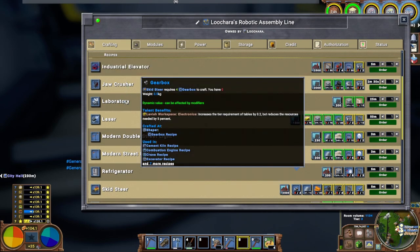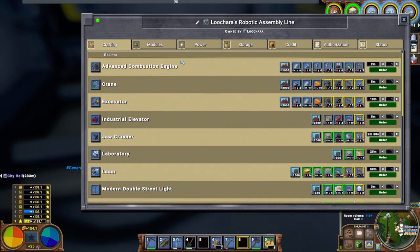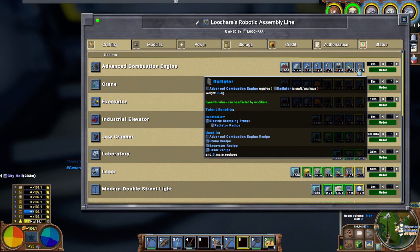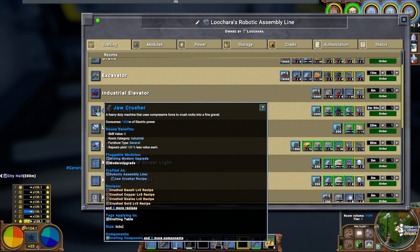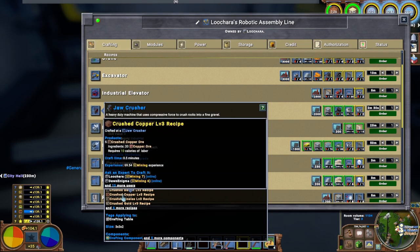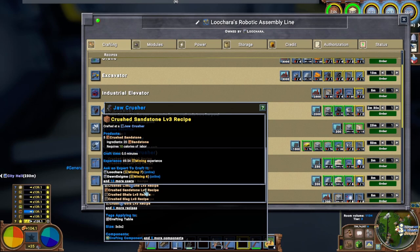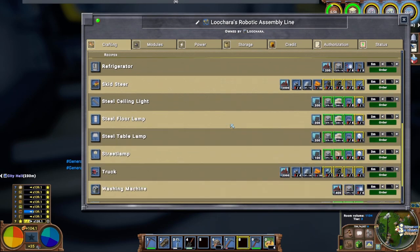The combustion engine needs rivets, steel plates, iron pistons, valves, servos, advanced circuits, and radiators. Where are radiators made? I need a jaw crusher — it's three by three by two. The jaw crusher is just faster; 20 copper ore still becomes five crushed, same ratio. But the skid steer is the big cool thing I want to do, although there's a lot of things here that are pretty good — washing machine, wind turbines would be very cool as well.